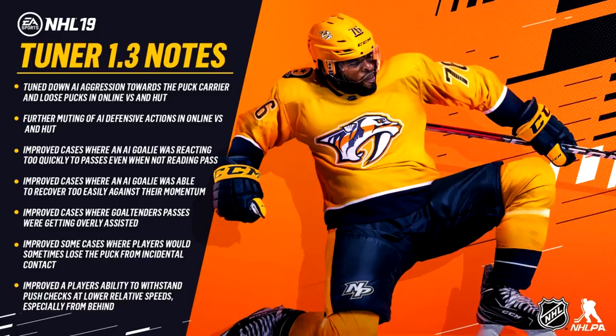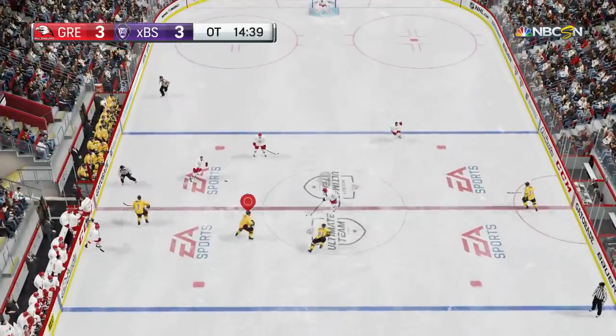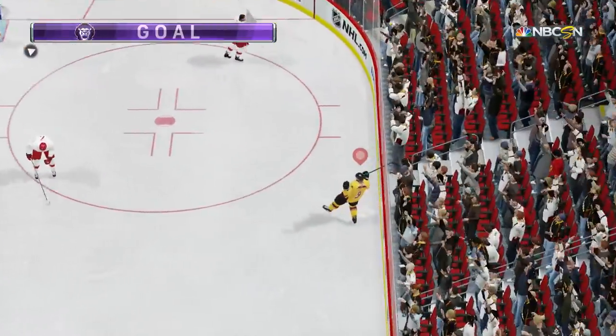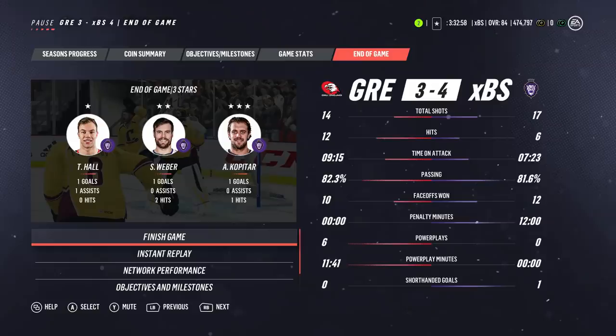Bullet point three: improved cases where the AI goalie was reacting too quickly to passes, even when not reading the pass. There were a lot of cases where the goalie couldn't even see where the puck was, yet you'd pass and he'd already be over there — that's where you'd see a lot of those godlike saves. Watch what happens when this puck gets to Gretzky in the middle: the goalie is in butterfly position, screened by the defenseman, but when I make the pass he still goes to the right — just not nearly as fast as before the tuner.